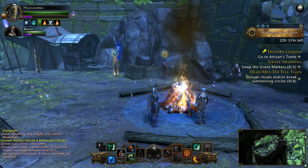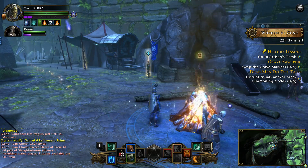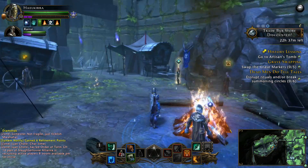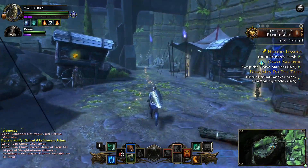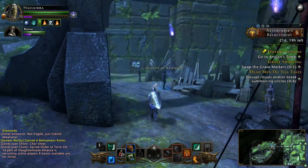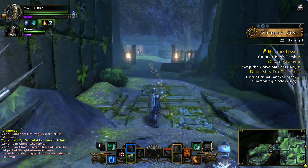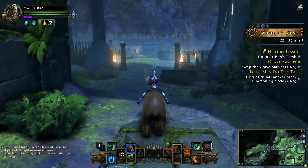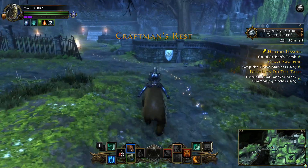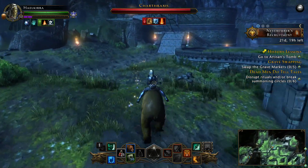Let's continue on with the second half of questing necessary in the Never Death Graveyard. You'll see them over here - I have History Lessons, Grave Swapping, Dead Men Do Tell Tales, plus probably a couple others. We're going to go to the Artisan's Tomb first. Let's get on my bear - I have my wizard with me. Let's see how much we can get done in an hour.